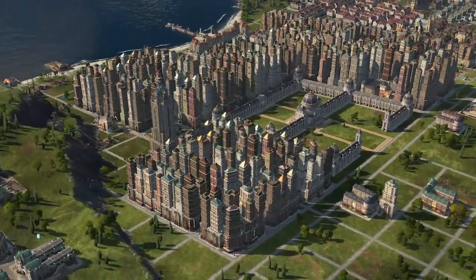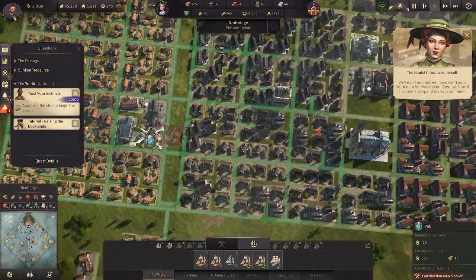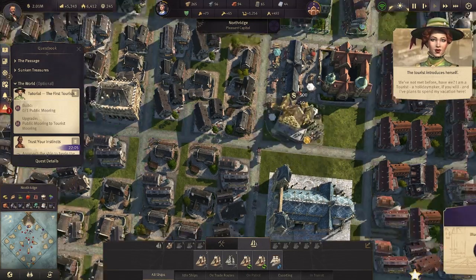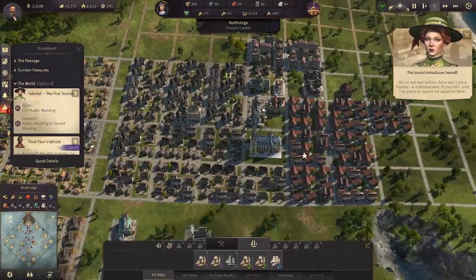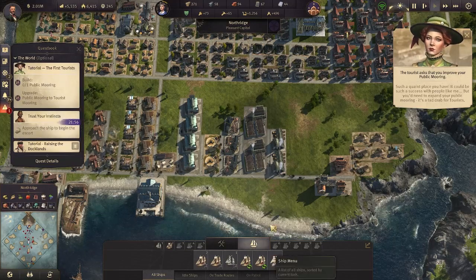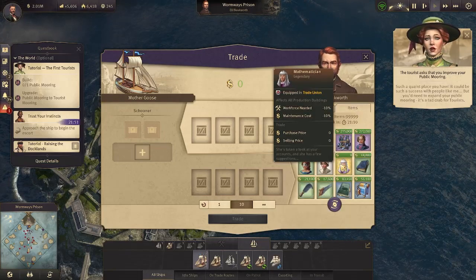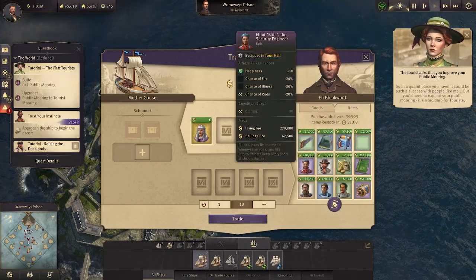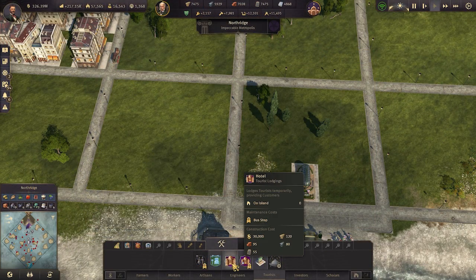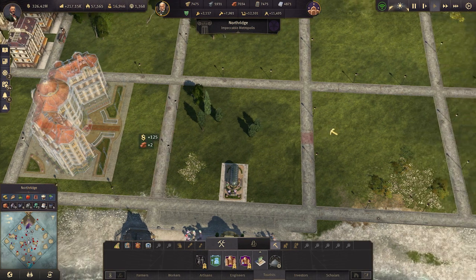For Tourist Season: after attracting 500 engineers — making a settlement considered a capital — a tourist NPC named Emma will introduce herself. You are given a prompt whether to accept the tutorial on the tourism mechanics. Your public mooring can now be upgraded to a tourist mooring, which is the starting point for all things tourist. You will be introduced to a new residential type with their assortment of needs. Tourist spots require being in the radius of a bus station, and these stations have a radius for connecting to other bus stations.